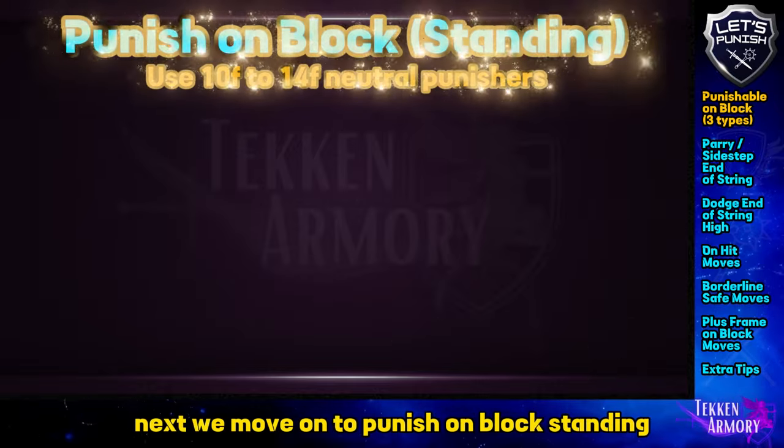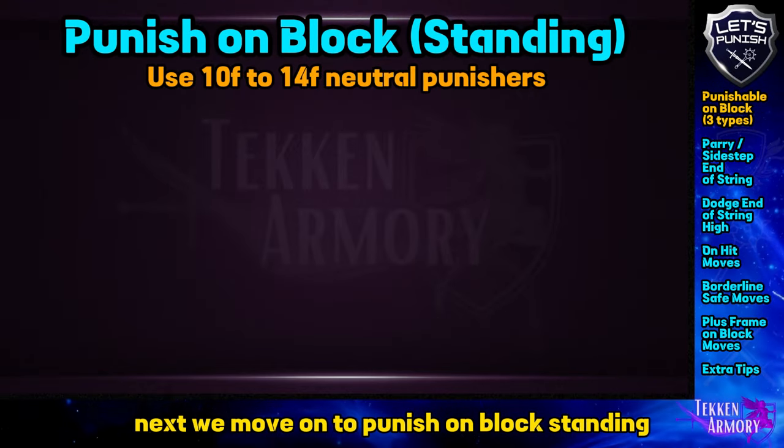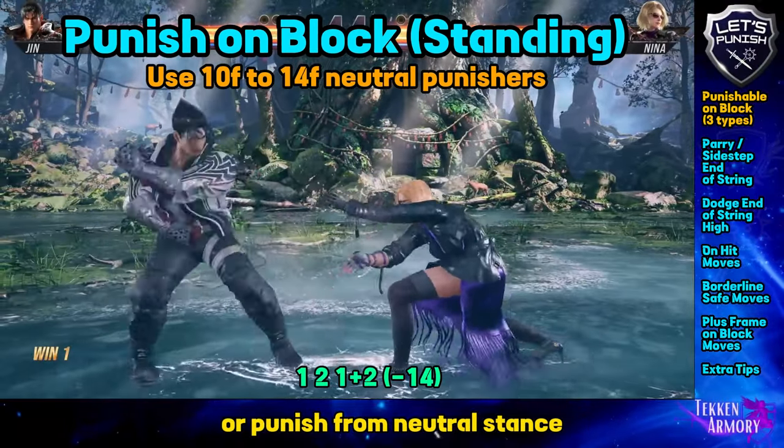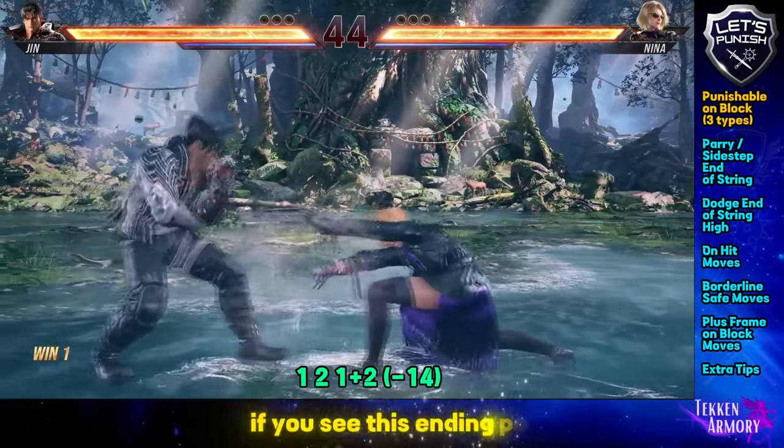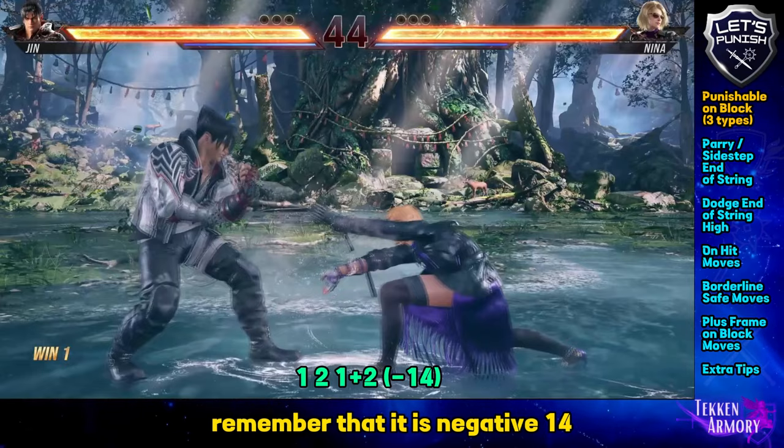Next we move on to punish on block standing, or punish from neutral stance. If you see this ending pose, remember that it is negative 14.